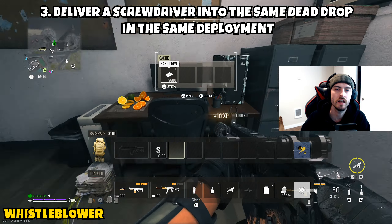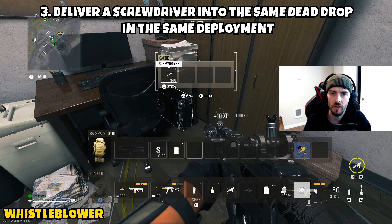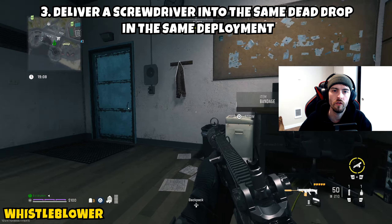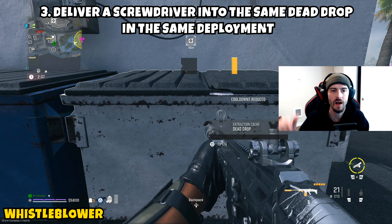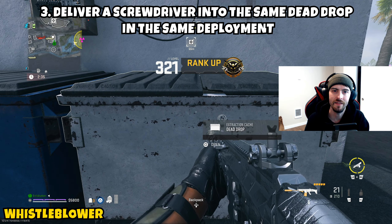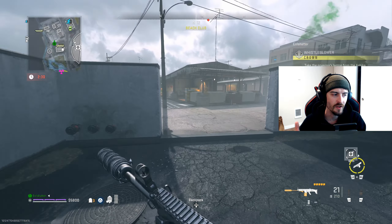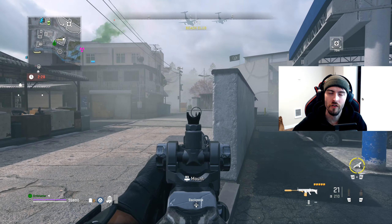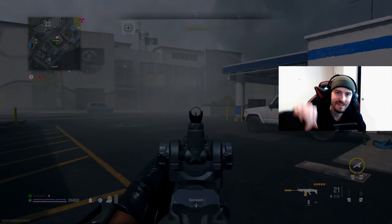The screwdrivers can be found in toolboxes or on shelves — they're generally all over the map but you'll need to get lucky. A good area is around the beach club, where there are small garages and shops with shelves and bags to open. You can even get lucky eliminating a regular AI and have them drop one. Once you have the screwdriver, head to city hall, grab the laptop, and drop them both off at the dead drop to complete the mission.